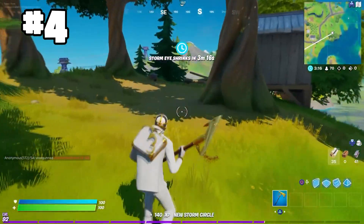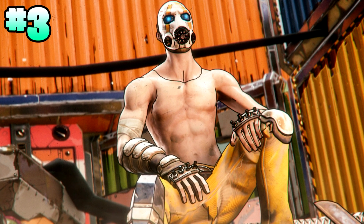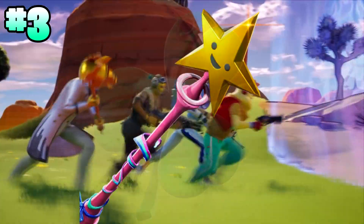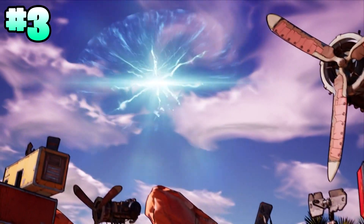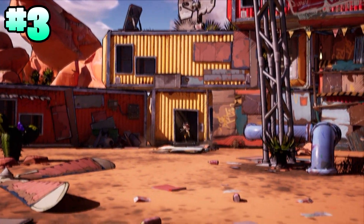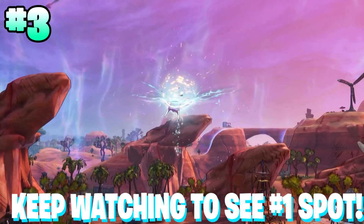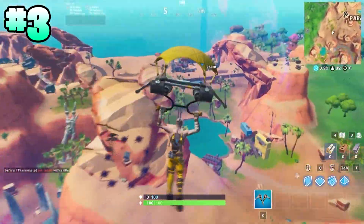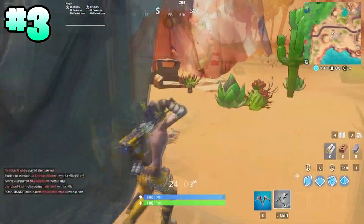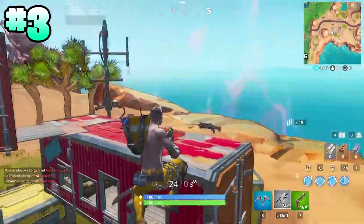Moving on to the number 3 spot, we have the Psycho Bandit making its return. You want to pair this with the Rainbow Clover back bling and the Star Wand pickaxe. You guys will know this is one of Mongrel's best combos ever — he runs this with Benji Fishy and Mr. Savage when they trio. The Psycho Bandit and the Rainbow Clover work so perfectly together, and when you pair this with the Star Wand it just takes it to a whole other level. By far one of the sweatiest combos you can get in the game, and probably unlucky to not be in the number one spot.